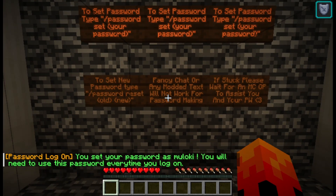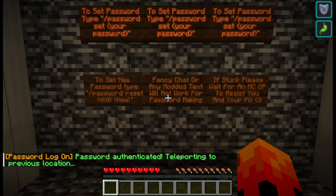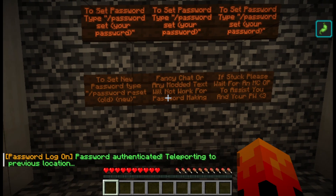So now you need to use this password every time you log on. All you have to do is go into chat and type that password. You do not have to worry because people will not be able to see what you're typing or anything that you try to chat until you've actually used your password to log on. Once we type the password in, we hit enter, and it's going to bring us right into the game.